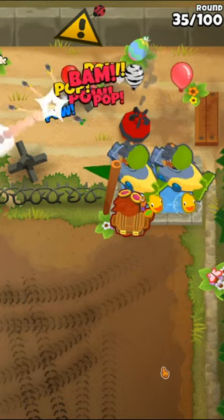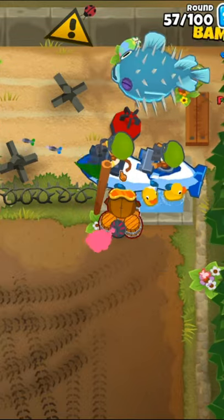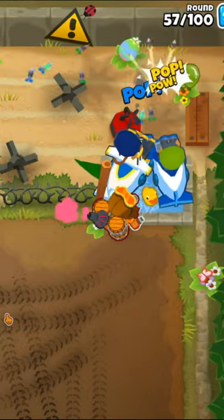Next we'll get the second sub to a 202 and the elk to a 301. After that, upgrade the subs to 203s, the elk to a 401, and the left sub to a 205 sub commander.